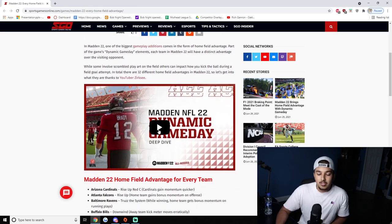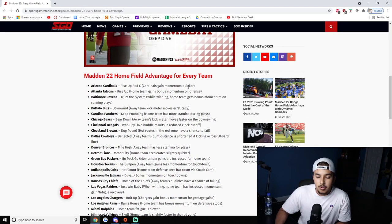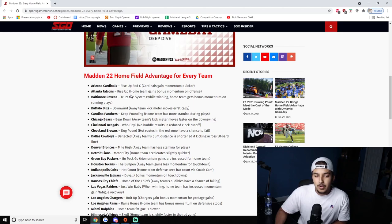Starting with Atlanta Cardinals — 'Rise Up Red' — they get game momentum quicker, which is some generic stuff like better blocking or better shedding. Then Falcons — 'Rise Up' — the home team gains bonus momentum on offense. So in the Falcons' stadium, whatever your offense does, you gain momentum faster. Some abilities are specific, some are generic like faster hot routes or better route running.